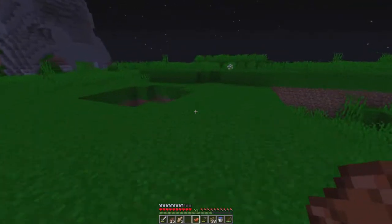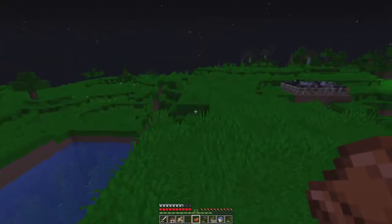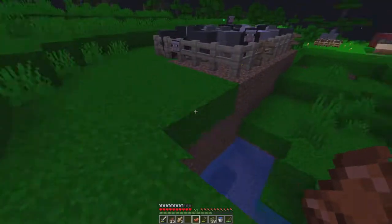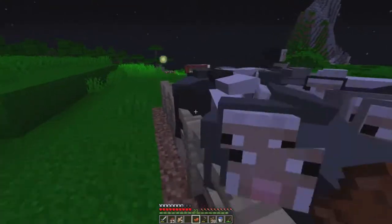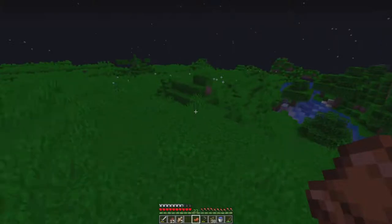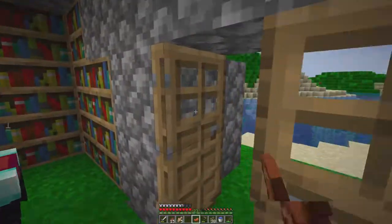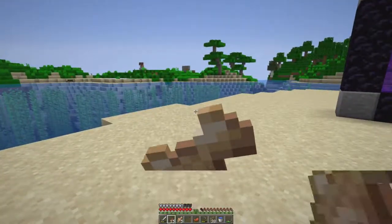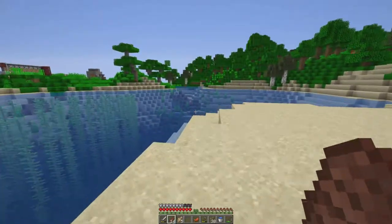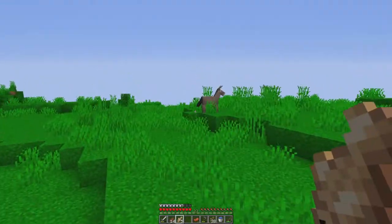We can make that farm bigger another time. Let's go find our horse — oh, look at all the XP by the sheep! We can't find horses at night, so now it's daytime, we have our saddle and some food, and we can go find a horse.